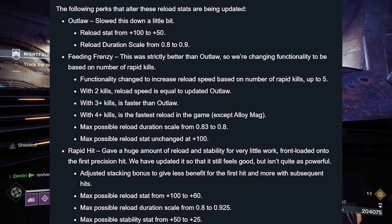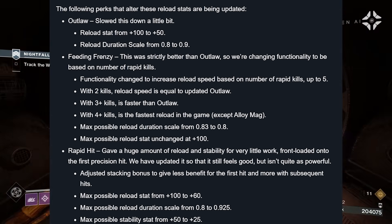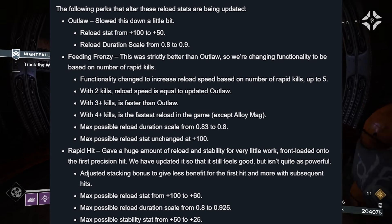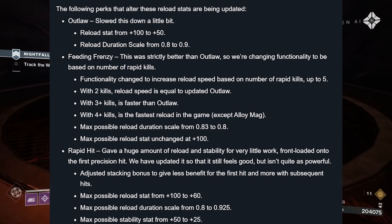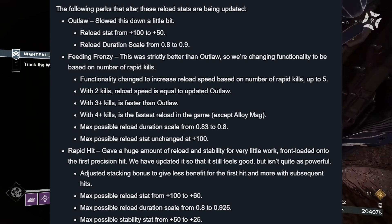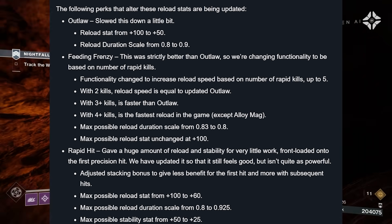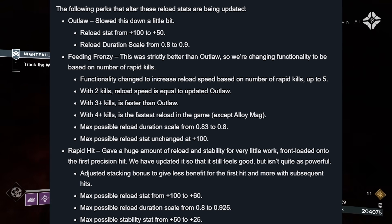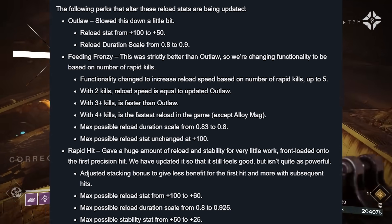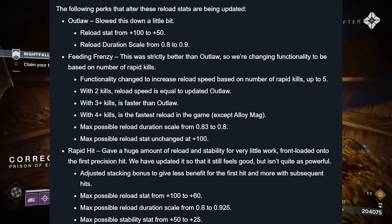I don't know how I feel about these. Rapid Hit gave a huge amount of Reload and stability for very little work, front-loaded onto the first precision hit. They've updated it so that it still feels good but isn't quite as powerful. Adjusted stacking bonus to give less benefit for the first hits and more with subsequent hits. Max possible Reload stat from +100 to +60. Max possible Reload duration scale from 0.8 to 0.95. Max possible stability stat from +50 to +25 — they're actually nerfing the stability!